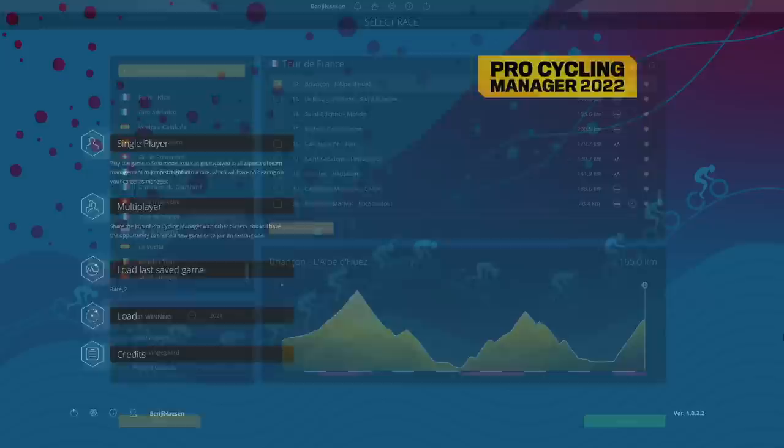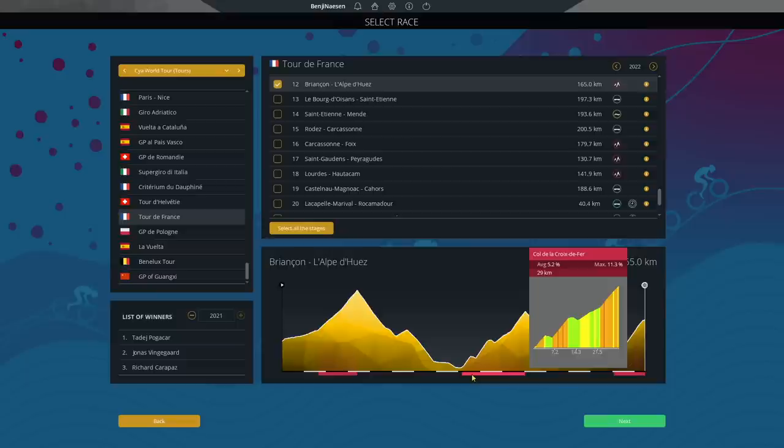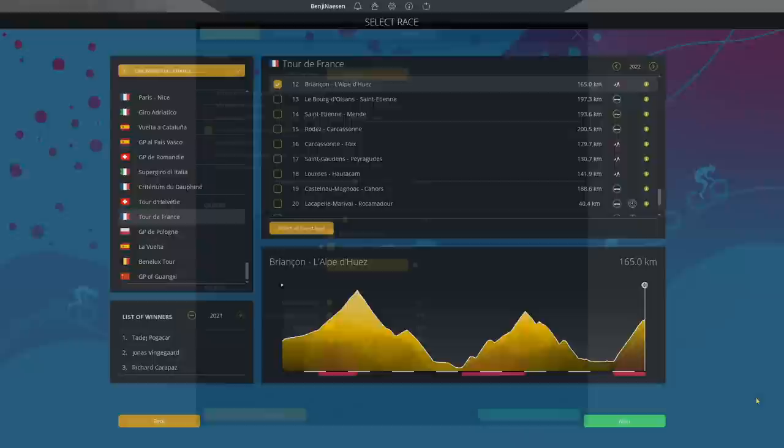The riders start in Briançon, go over the Col du Galibier — 18km at 6.1%. After that, they venture towards the Croix de Fer, which is a 29km 5.2% climb. And finally, the riders hit the mythical Alpe d'Huez: 14km at 8%, max 12.2%. That's our challenge for the day.